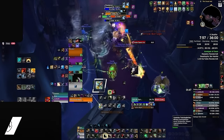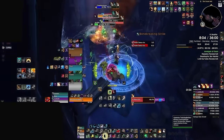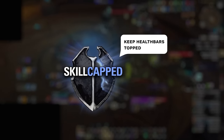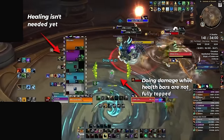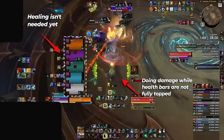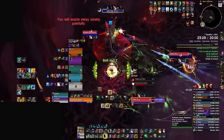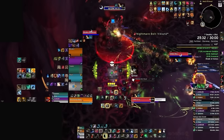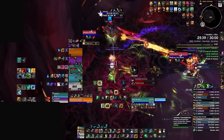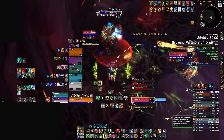Cooldowns are more than just survivability tools — they also act as safety nets for offensive play. Watch here as Roybin presses Flourish on a trash pack, allowing her to play more aggressively with damage, knowing the cooldown won't be needed until much later. And here's where we can break the rule we started with: health bars don't always need to be at 100 HP. If there's not going to be damage in the next few seconds, you can afford to only heal when it's actually needed. In Dragonflight the game isn't designed around rot damage anymore but big isolated events — as long as you know when those events happen, you can balance healing with the other jobs you didn't know you signed up for.